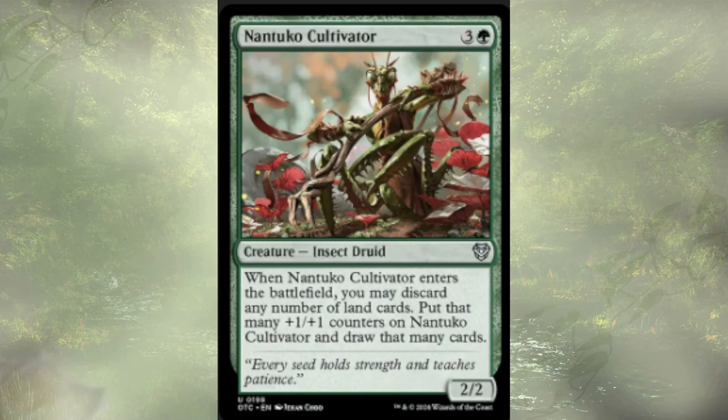Nantuko Cultivator is a four-mana 2/2 insect druid. When it enters the battlefield, we can discard any number of lands and put that many +1/+1 counters on it and draw that many cards — so potentially a very big insect for four. Depending on how many lands we have in hand, it's four mana for a 2/2 that requires us to have lands in hand, and I can't guarantee that we always will. Sure, it replaces the lands we're discarding, but unless we have at least three lands in hand to discard to make it worth the value, I think it's honestly a little dead in hand.